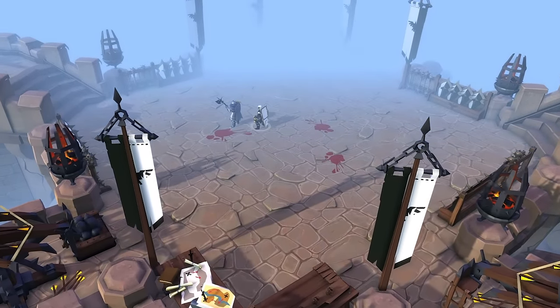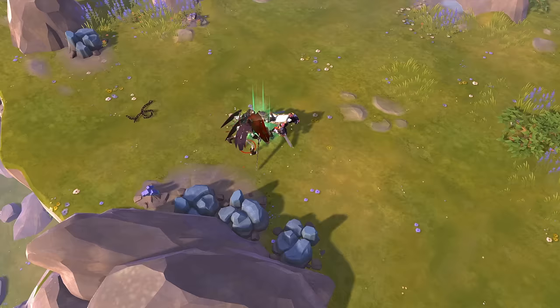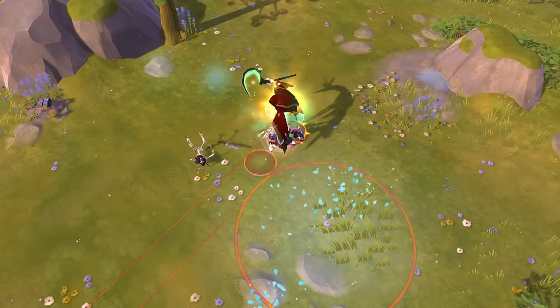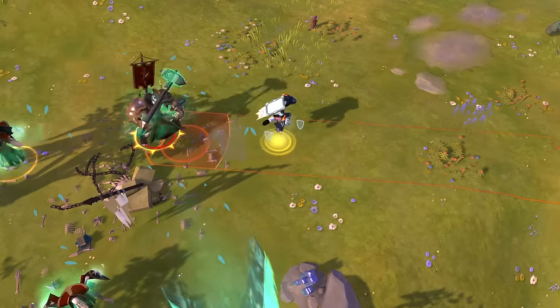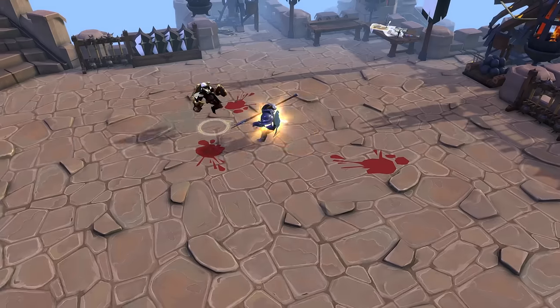Triple Kick is a W ability where you fly towards your target location doing three kicks in the air, and you can aim it close to your character to do all three kicks in close proximity. Useful if you want to damage multiple mobs, or you can jump the full distance for the extra mobility. The Triple Kick will also drag up to one player along with you, which can be used to interrupt abilities or isolate a single target.